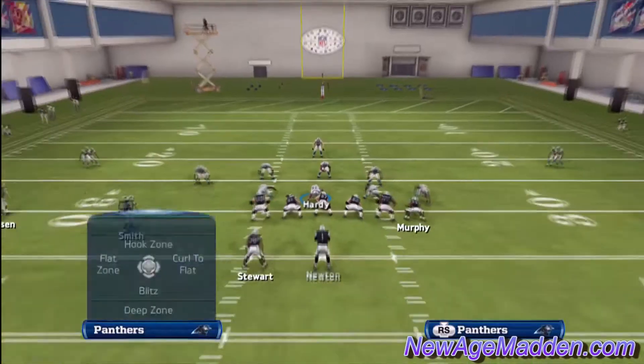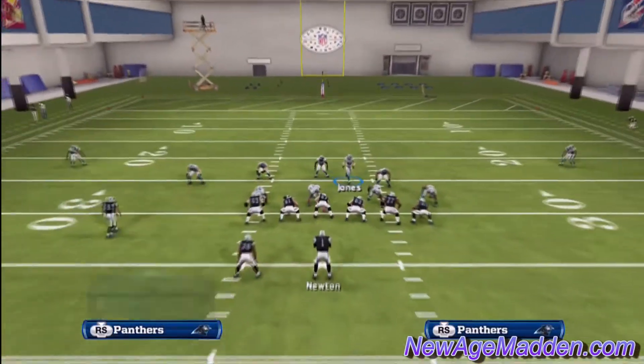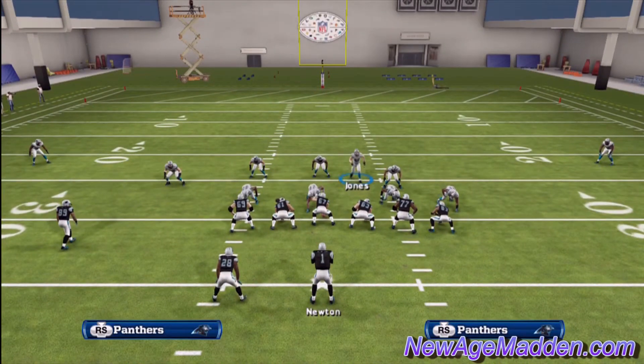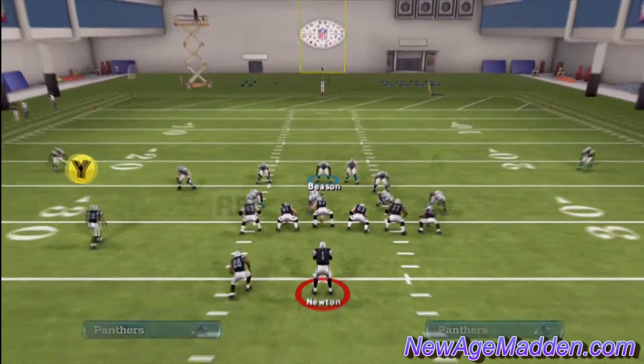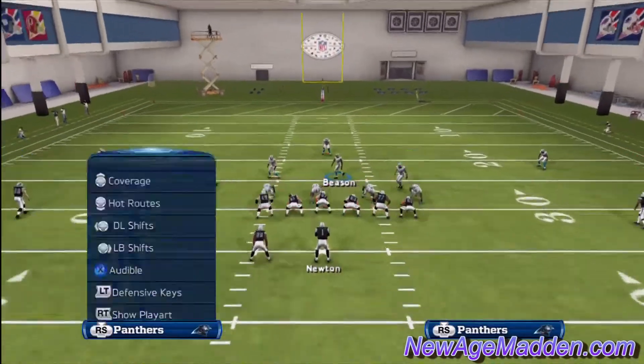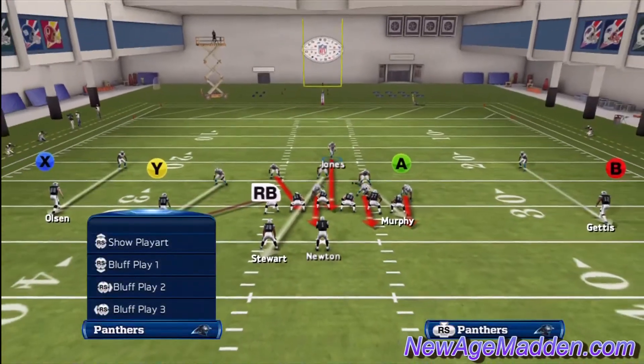According to the setup, we come out and we shift our line right, we shift our linebackers left, we defensive contain the left end on the screen, and we re-blitz the other three linemen and bring the safety down into the A-gap next to Beeson.